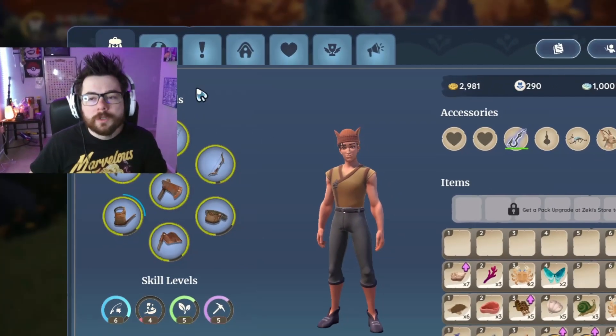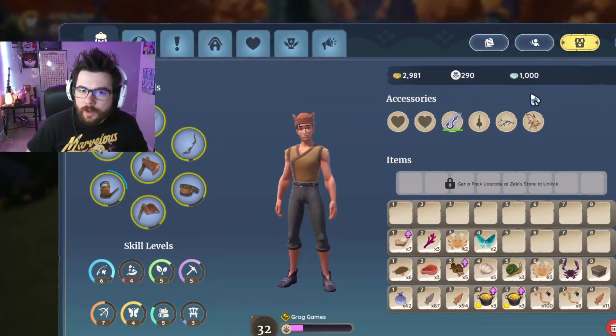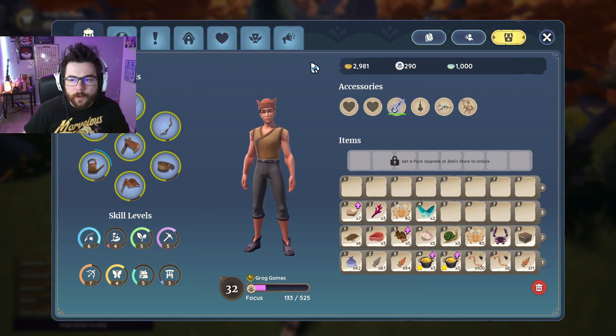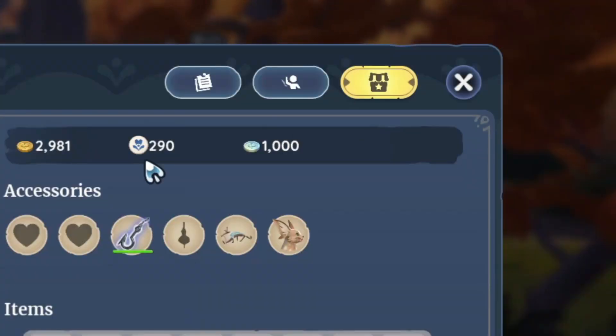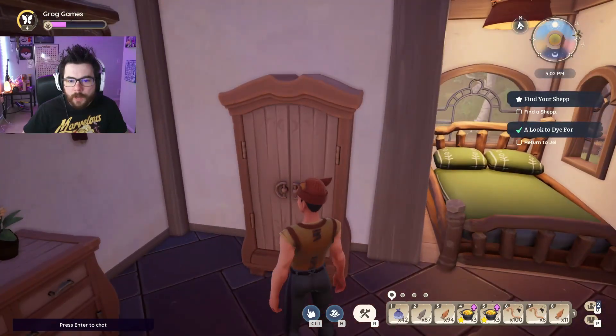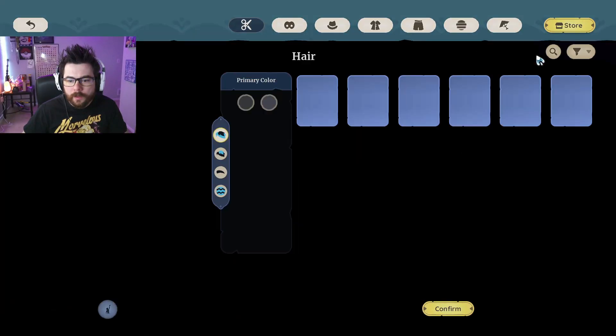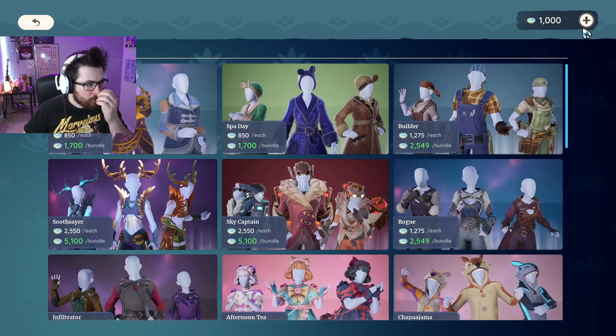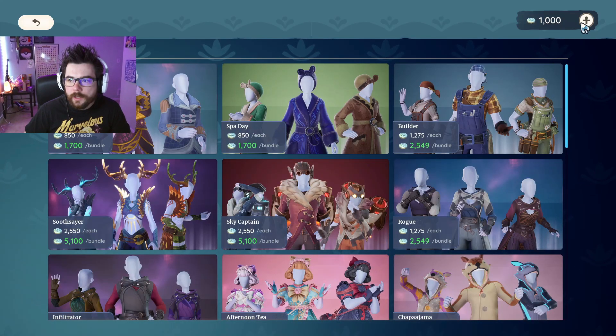Pets unfortunately do cost money right now in Palia. You can buy them from the premium store — open your regular inventory and click the premium store. Other ways to access the shop are to go to your wardrobe and hit store, or you can go to Gel's shop and click the register. It doesn't matter either way. If you go to the store and click on the money icon in the corner, you can see I have a thousand coins.